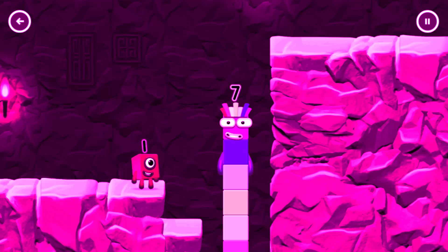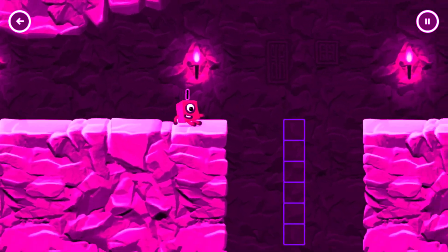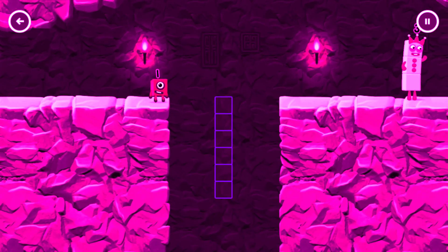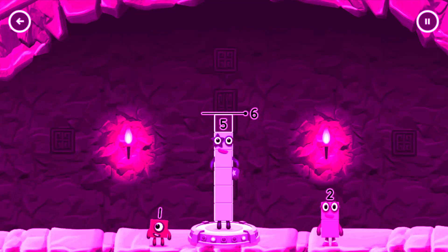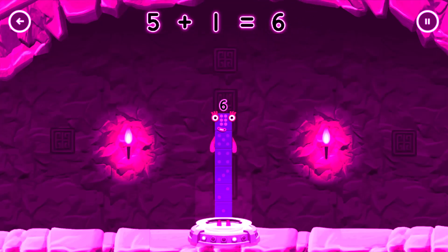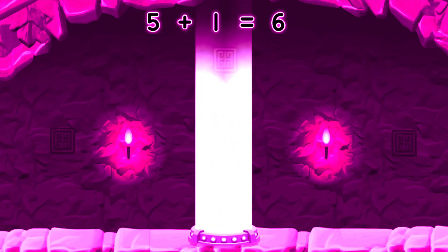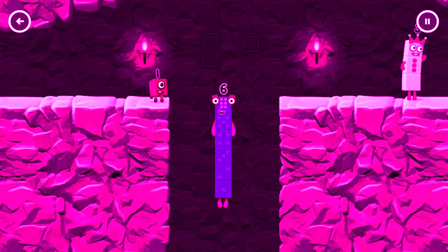Excellent! Add number blocks to make 6. 5, 1 — That's right! 5 plus 1 equals 6.